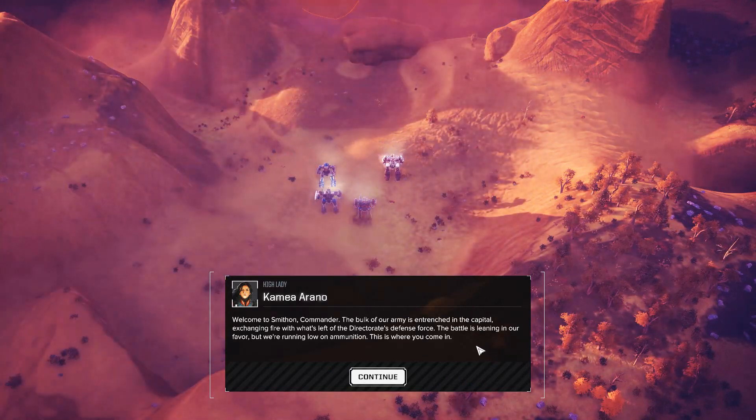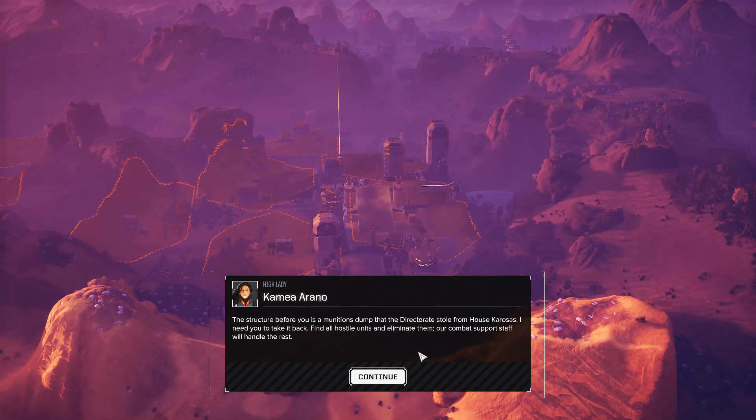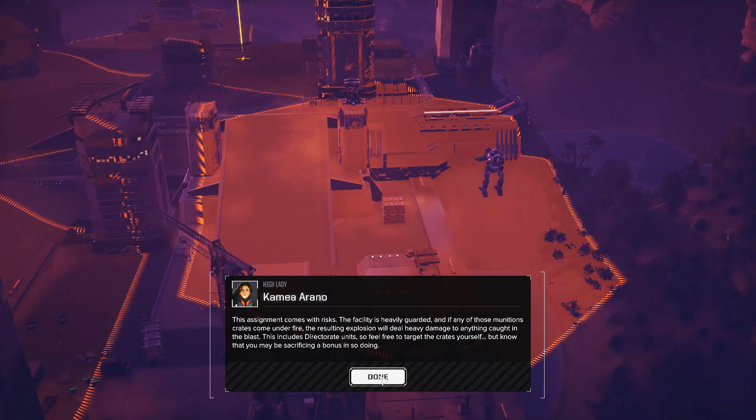Welcome to Smithon, Commander. The bulk of our army is entrenched in the capital exchanging fire with what's left of the Directorate defense force. The battle is leaning in our favor, but we're running low on ammunition. The structure before you is a munitions dump that the Directorate stole from House Kerosas. Find all hostile units and eliminate them. Saving some of the ammunition already packaged for transport will earn you a bonus payment; preserving the bulk will earn a second cumulative payment. There's also a bounty for any Directorate transports you destroy. Be warned — if any munitions crates come under fire, the resulting explosion will deal heavy damage, including to Directorate units, so feel free to target the crates yourself, but know you may sacrifice a bonus.